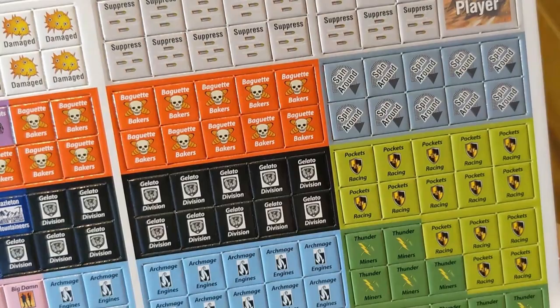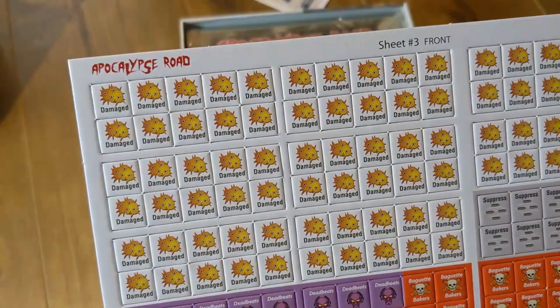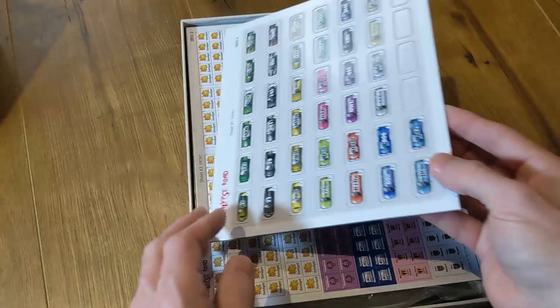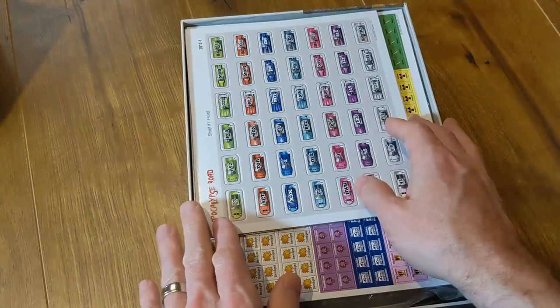Next we'll take a look at the counters. There are a lot of them, but most are victory point counters, so it's a little less complicated than it might look at first. There are a lot of damage counters — you will need them — and a few others for spinning out and being suppressed. The card counters are fine, very clear and easy to play with, no problems there. Having some miniatures might be cool — maybe if there's a deluxe edition coming down the pike sometime.